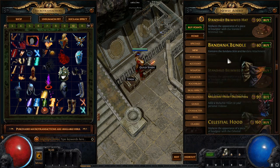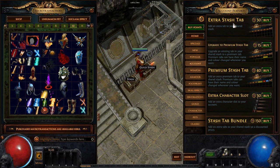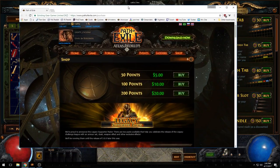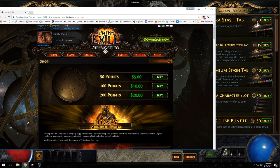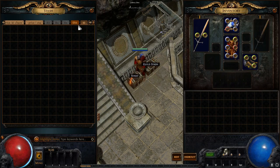They added multiple different stash tabs, probably under the account settings. Your normal stash tab can be upgraded to a premium stash tab — 30 coins. You could say roughly 10 points is $1, so that's about $3. What this means is you get to upgrade a stash tab to a premium stash tab.